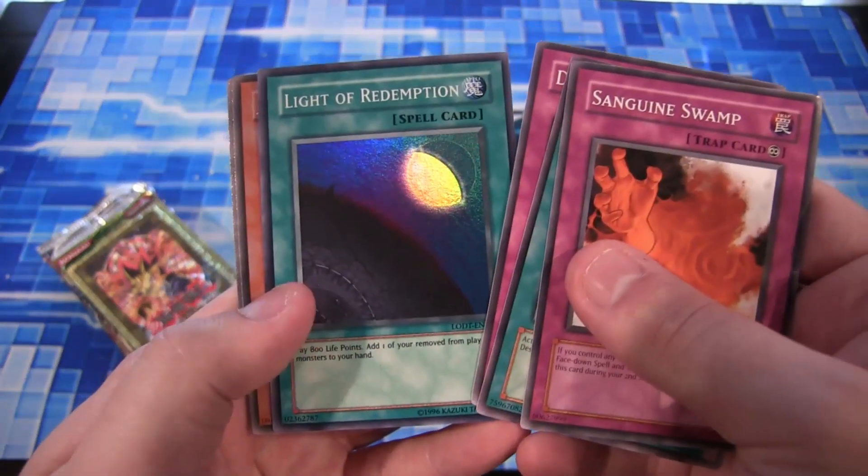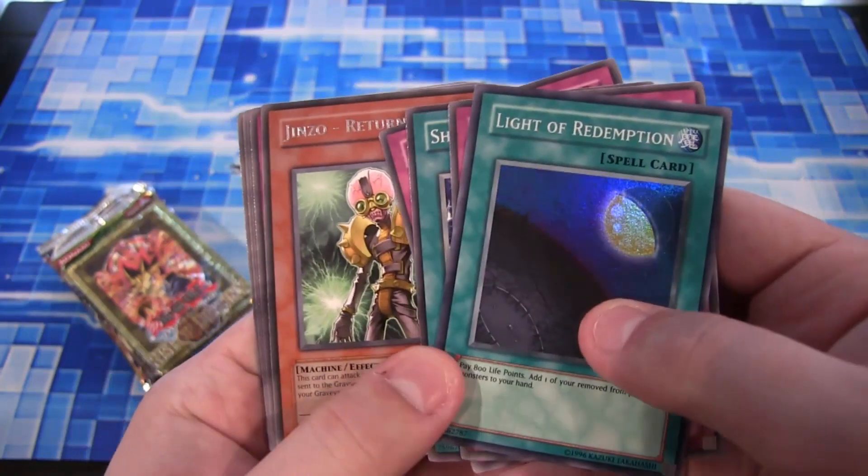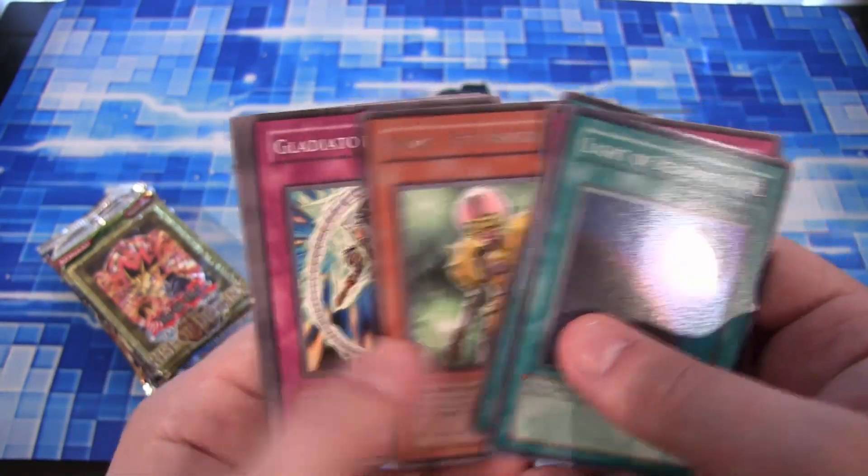Went in focus for a second. And we have a Light of Redemption - that's pretty good. A Super Rare, so that's awesome. Genzo Returner as well.